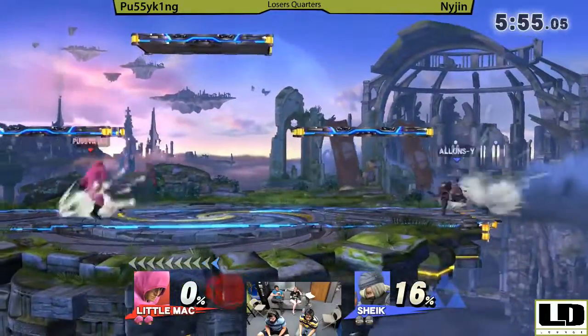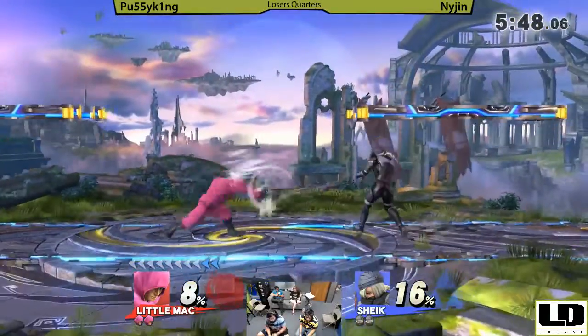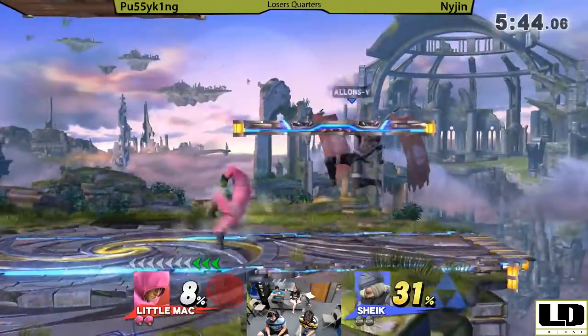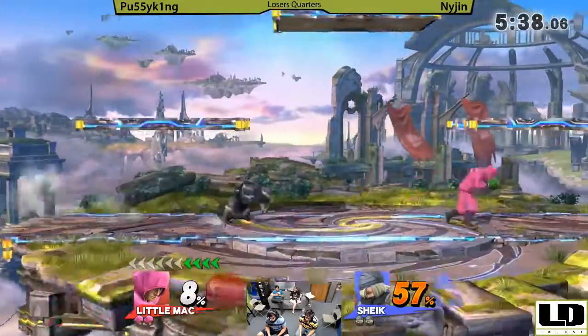Starts off with that heavy up smash. That rapid jab is very hard to punish. Let's see what Nijin does out of it — he jumps right back into it. What are you doing? Nijin did say he was not feeling like playing against Little Mac. It's certainly starting to show.